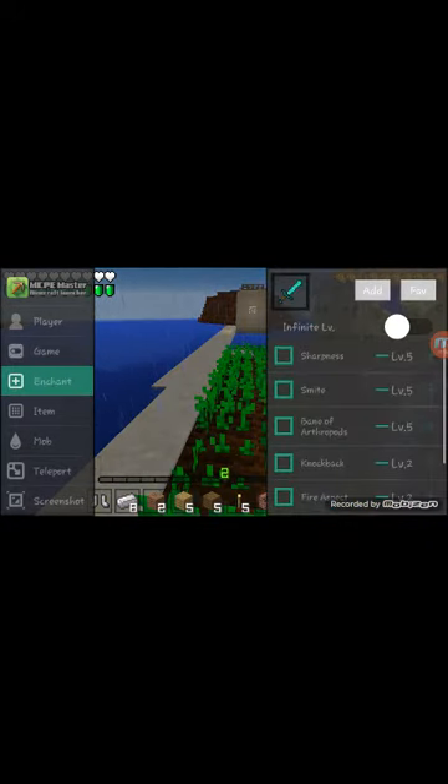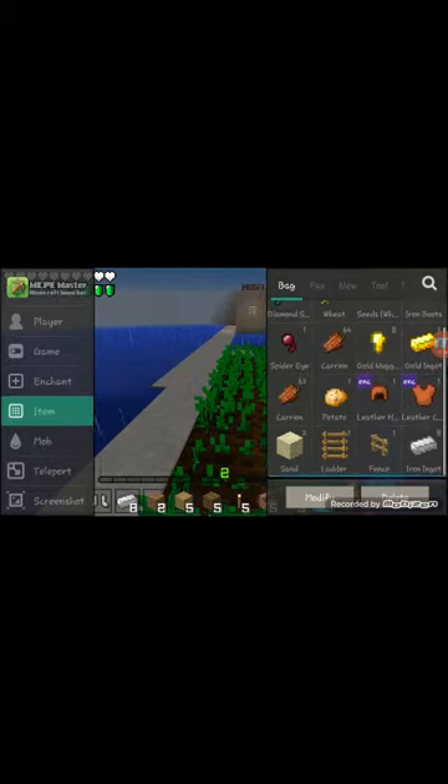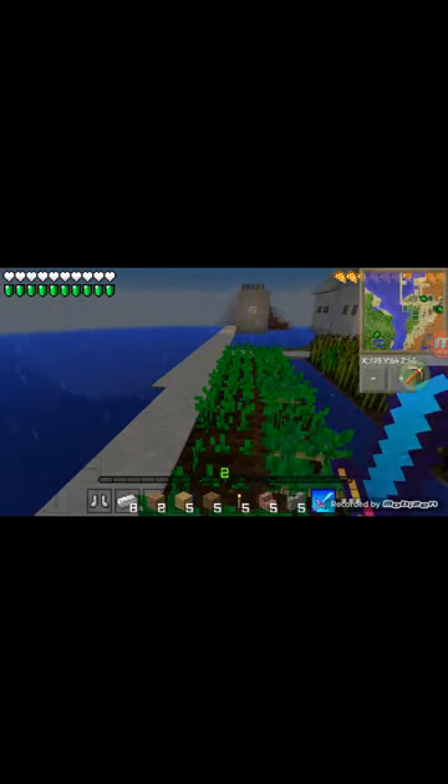Now look, this enchant — you put magic in it. B sharp, there is the maximum enchant. It doesn't take anything from you, and here's the item if you are playing. Now I'll tell you how to wear it.